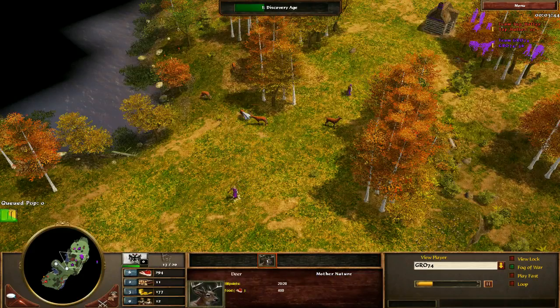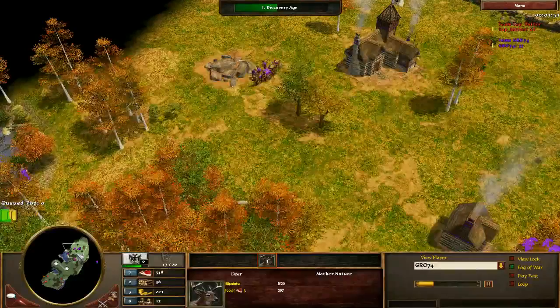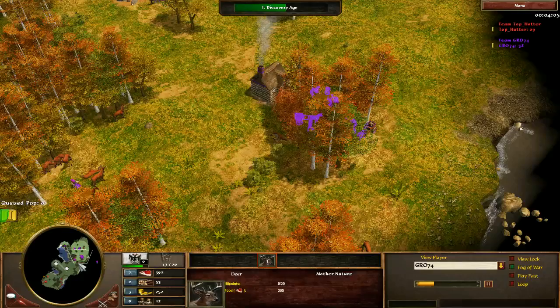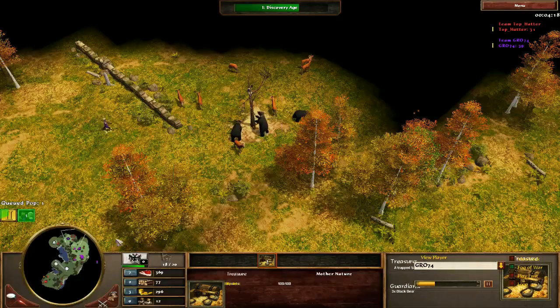It looks like maybe you're going to herd here — that would be good, definitely worthwhile. I'm going to comment a little bit on your build here. In general, you should be chopping wood with purpose with Germans, and this doesn't feel like you're chopping wood with purpose. You've just randomly got two settler wagons chopping wood. You should either be chopping wood for a market and market upgrades, or for a trading post. Two settler wagons just randomly chopping wood isn't what you should be doing with Germans. Chop wood with purpose.